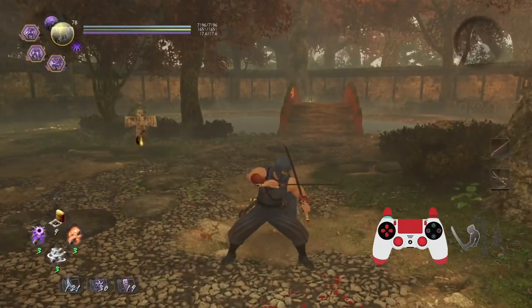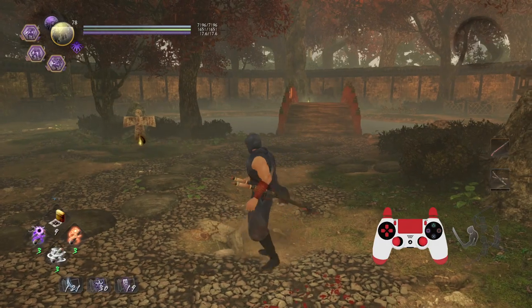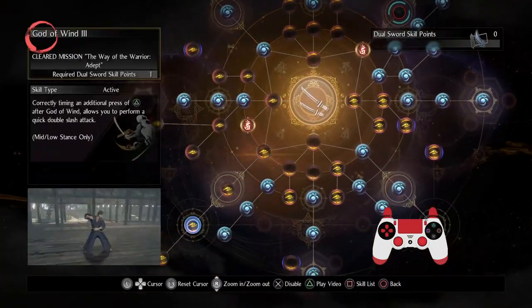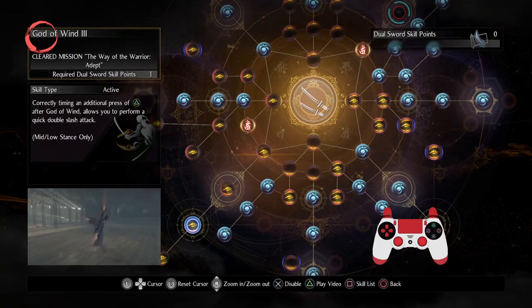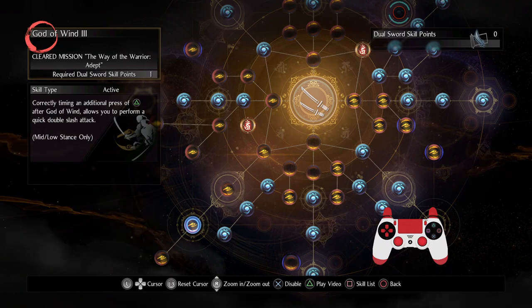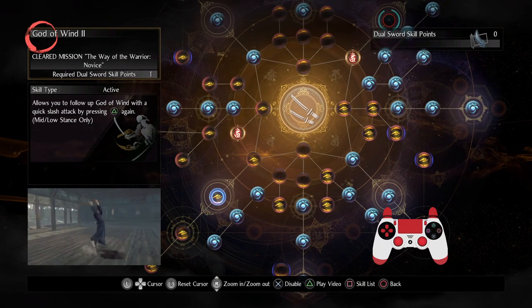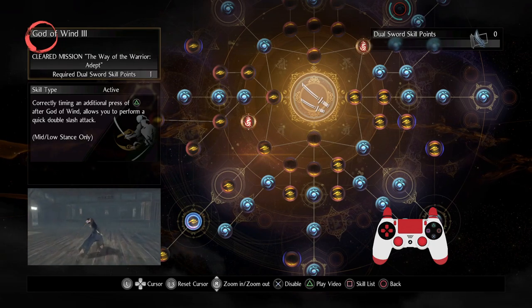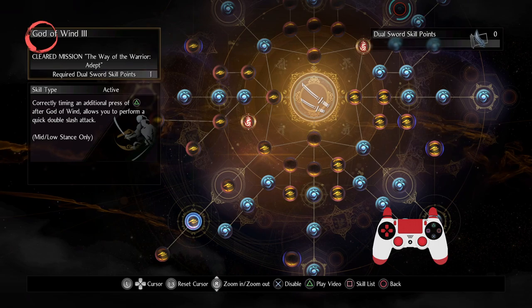You've got a bunch of parries, but let's start with the first ability that is important to understand, which is God of Wind 3. Naturally you're going to want to understand the timing for this and how to pull it off. Getting God of Wind 2 is pretty easy, but getting the correct timing in God of Wind 3 can feel a little nutty at first. But if you can work with this, you'll be good to go.